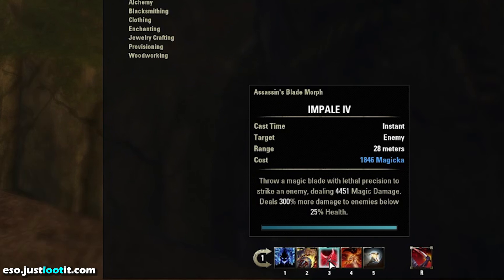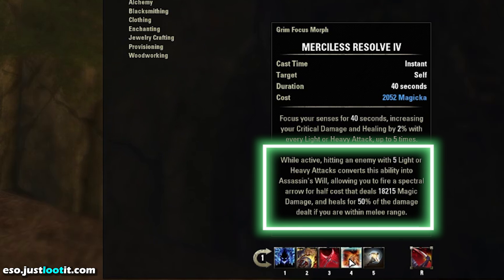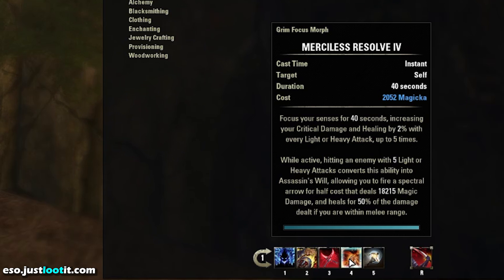Next, Impale. This is the ability we're going to use once we get into execute. A lot of bosses in the game and in Vatashran Hollows are the most dangerous when they're in execute. When they hit 25%, a lot of the time you get extra mechanics, extra adds. This ability is going to allow you to do 300% more damage when the enemy hits 25% or below. This is great in boss fights. Next, Merciless Resolve. Once you get in the habit of firing this ability off after every fifth or sixth light attack, it's going to do 18,000 damage. That's huge. It's going to add so much damage to your rotation. Great for boss fights as it's a single target ability.